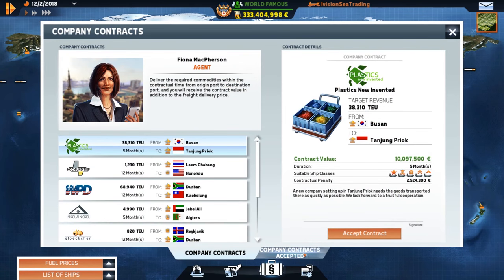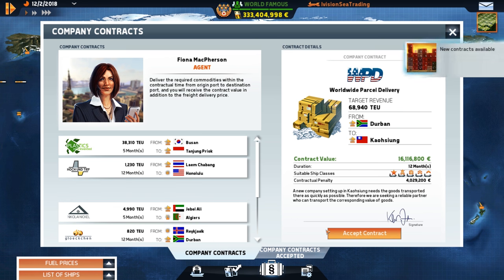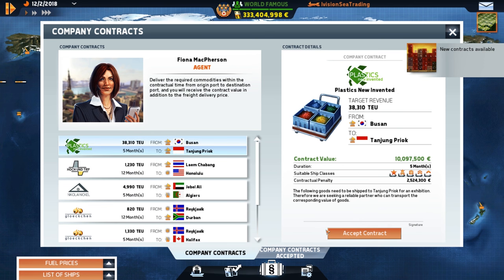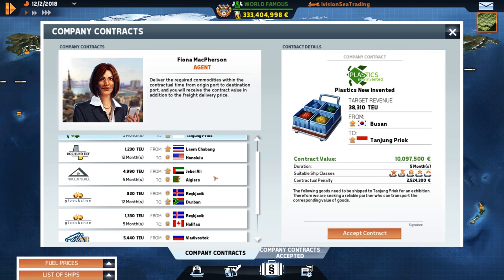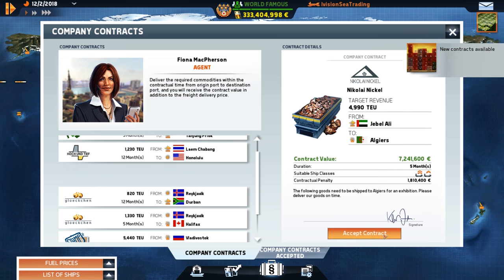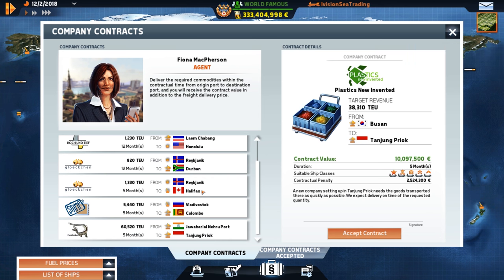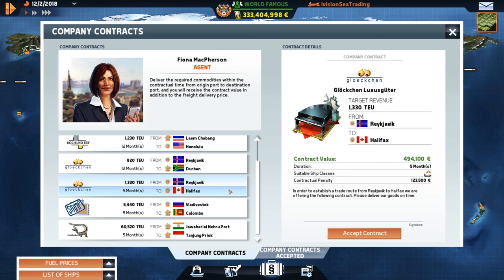We need to find company contracts that pay big — like this one, 16 million on top! We're taking it, and the Eye Vision Tycoon is gonna destroy it. Another one from Jebel to Algiers for seven million, we'll put the Panamax ships on that. Rage Effect to Halifax for 1,300 tons — the Mersk 2 needs something to do, so let's take it.